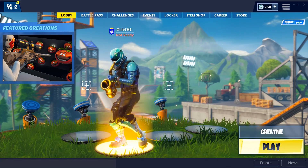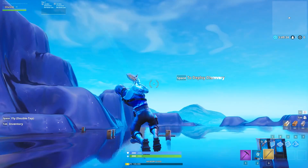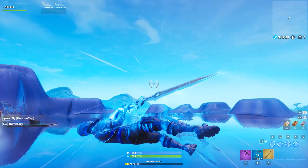Hey everyone, it's me Oli from Retaliate, and today I'm going to be showing you guys a glitch which allows you to get your character sideways. It's not going to turn your screen sideways — your screen is going to stay normal and your actual character goes sideways.